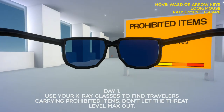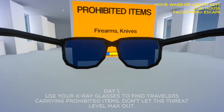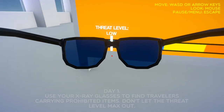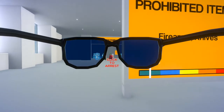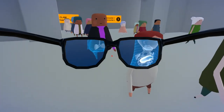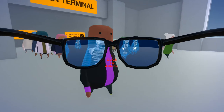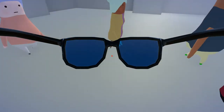Day one: use your x-ray glasses to find travellers carrying prohibited items, don't let the threat level max out. So if I leave too many people through, the threat level goes up. Firearms and knives - okay. Oh god, this is really hard. That doesn't seem like a firearm, what's that?